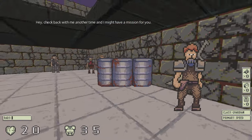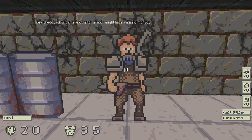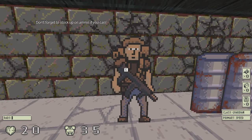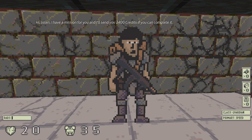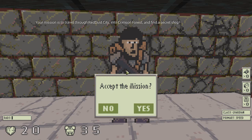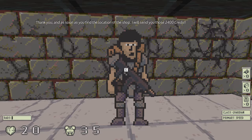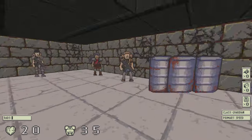There's people in the game now! Like human beings! This one said, hey, check back with me another time and I might have a mission for you. This guy and also this one can give you different tips, but they don't give you a mission. And then this person here will actually give you a mission from the start. The mission is to travel through Red Dust City into Crimson Forest and find a secret shop, and there's dialogue to accept it or not. This is the first custom dialogue I've added.